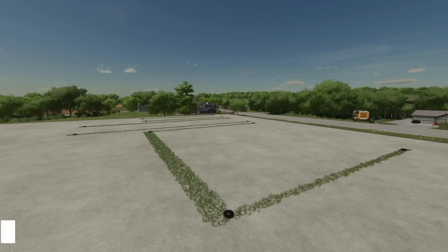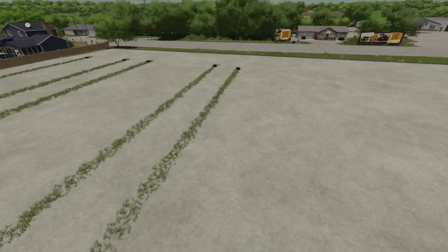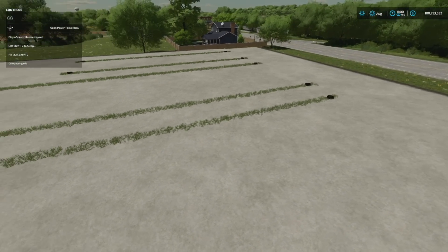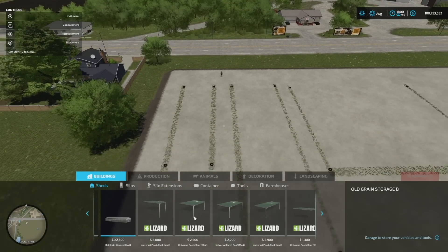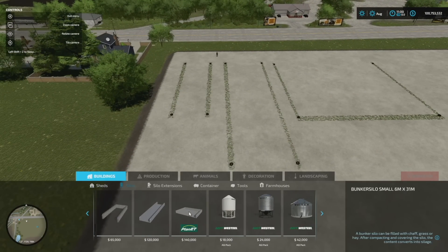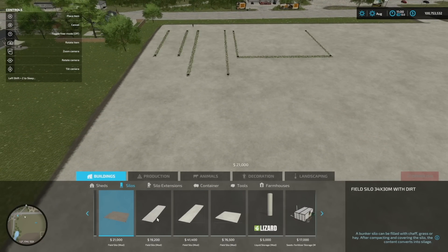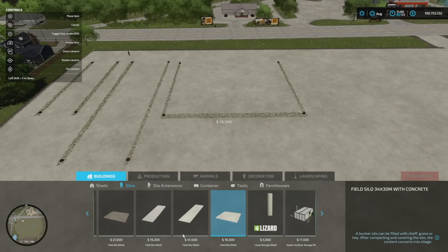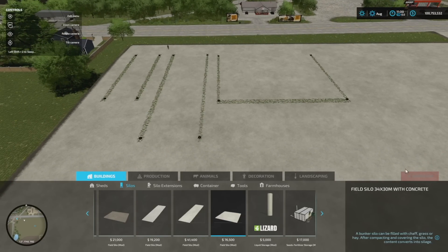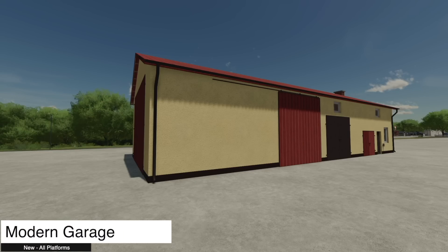Next is the Field Silos mod. You've got grass around with a few tire options, and in the middle you can see compacting at zero percent — these are actual flat ground-level silos. To find them, go into Buildings then Silos. We've got two different versions with different colors, plus concrete and dirt setups. They do delete fine, but they do leave the grass behind, so expect that.